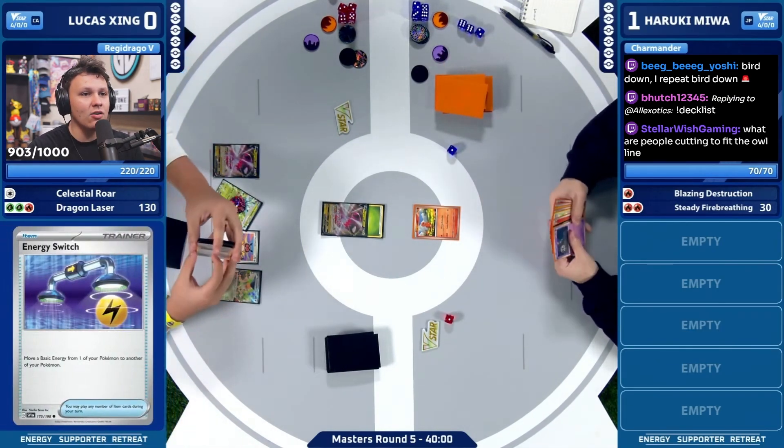A possible play here from Haruki could actually be — hear me out — Radzard, fill bench, Defiance Band with Dusclops and Charmanders, collapse the way Pheasant Dipity, Turo, Pidgeot, knockout the active. Now that's pretty unlikely, but that is the only line I can think of where Haruki sets up a stable board state to combat what Lucas can do. I don't know if Haruki plays Collapse — we know Haruki plays Turo. There was Nest Ball and fail — not even going to put anything in play here, wants to avoid liabilities.